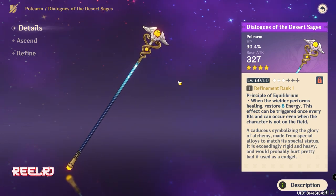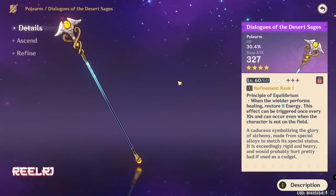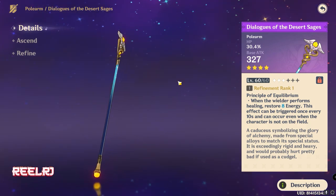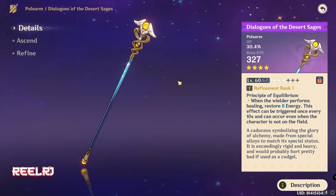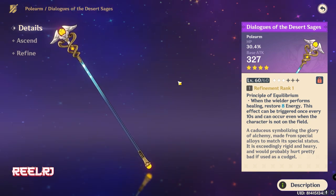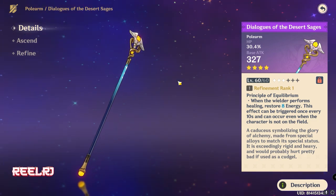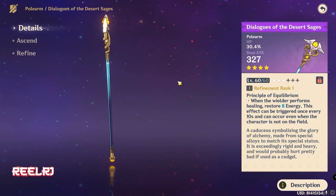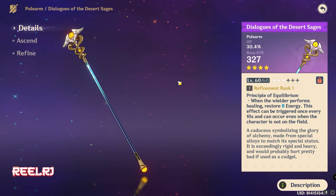This effect can also occur when the character is not on the field. I know Zhongli doesn't normally perform healing, but in one of his constellations, Zhongli's shield does heal you. However, you can just ignore the refinement passive since it only gives energy recharge, which Zhongli doesn't really need. This polearm will also be great for Arlecchino, since Arlecchino performs some kind of self-healing, which should trigger the refinement passive.